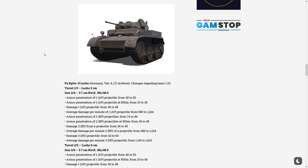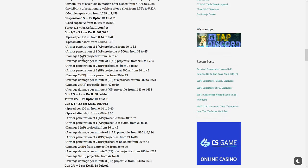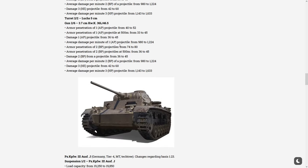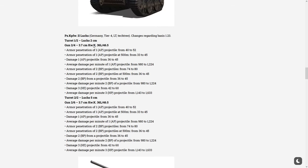Next, the Luchs — actually a popular vehicle and the cutest of all. On the 3.7cm gun, they increased the penetration with the same buff as mentioned earlier since it's the same gun, except for the DPM buff. It's essentially copy-paste. The 5cm gun and the top turret also got the same buff — so only the 2cm and 5cm are getting buffed.